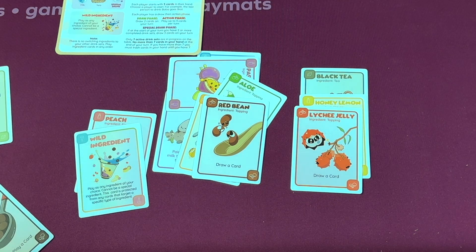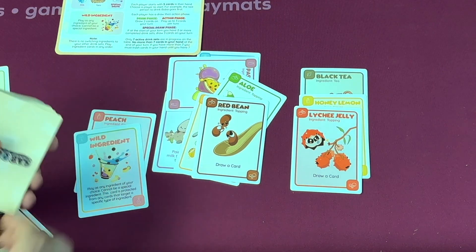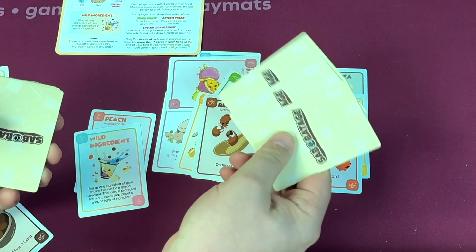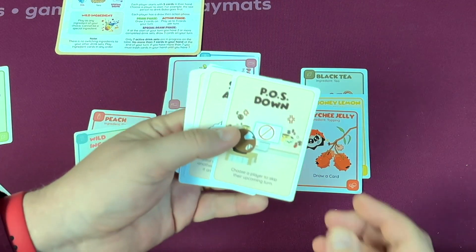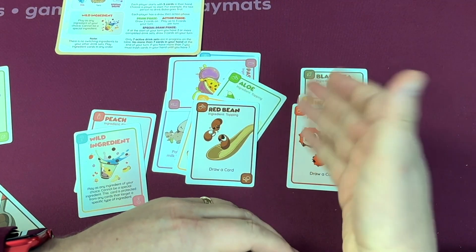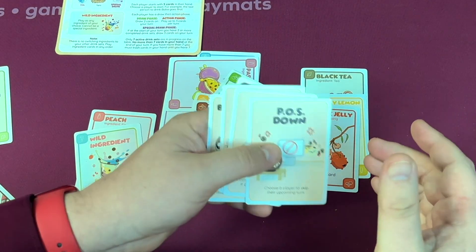The way the game is played is, on your turn, you can draw two cards from the deck — unless you have two or more drinks, then for some reason you draw three cards. No real reason for that, I guess they want the game to end quicker. Then there are action cards that you can play on your turn; you can play up to three cards. You can play these cards in front of you, starting drinks. You can have up to seven drinks in front of you at any point in time, though you probably shouldn't do that.